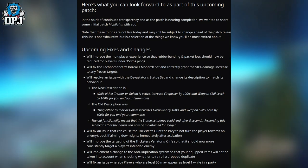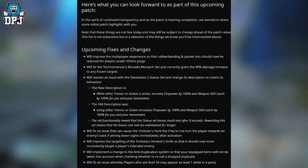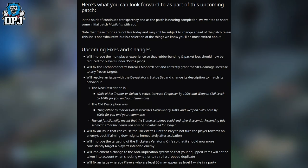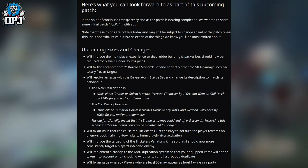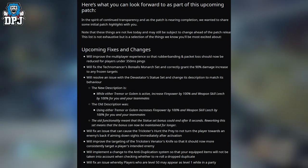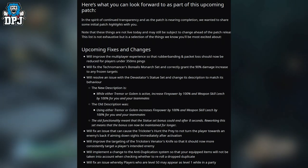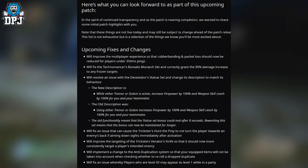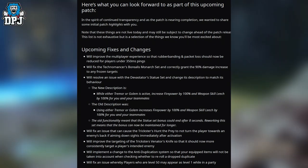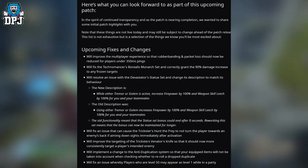They'll fix the Trickster's Hunter-Prey to correctly turn the player towards an enemy's back if aiming down sights immediately after activation, and improve the targeting of Venator's Knife so it more consistently targets the intended enemy. They'll also implement a change to the anti-duplication system so equipped items won't be counted when checking whether to drop a duplicate, and fix an issue whereby players at level 50 may appear as level one in a party.